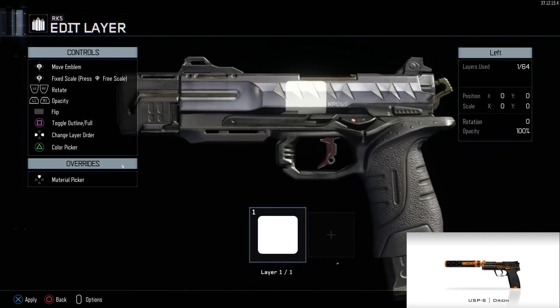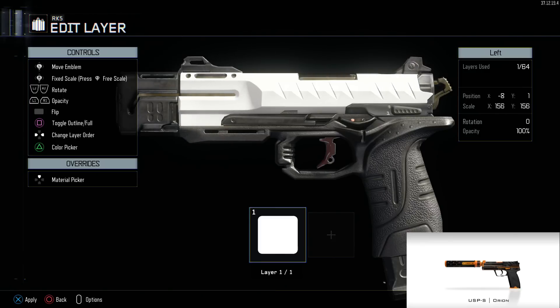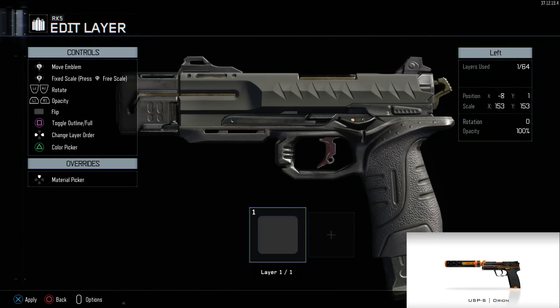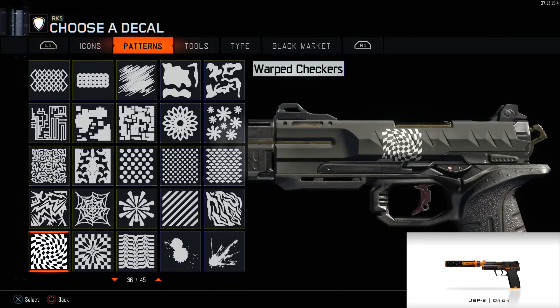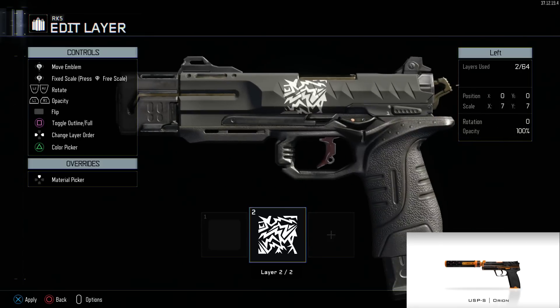Basically what you want to do is start out with a nice gunmetal kind of gray — a light gray — because then you'll be adding the darker gray accents. It's almost like tiger-looking accents in the body of the gun, so just start out with a gray color similar to the gun color.